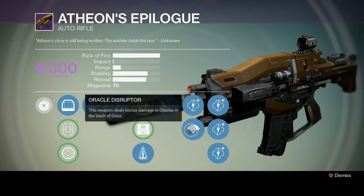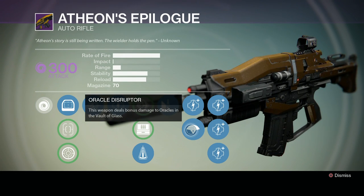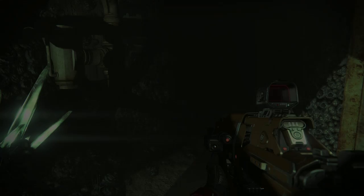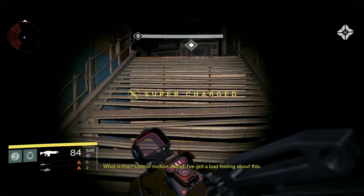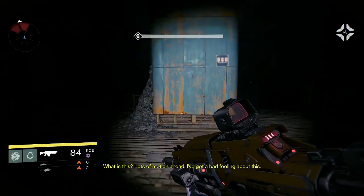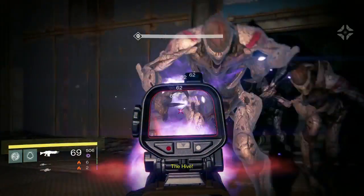The very special part of this gun is Oracle Disruptor. This is really useful inside of the Vault of Glass — it helps you do bonus damage to oracles. Before we get out of here, let's take a look at exactly how this weapon performs in combat. I have set a story mission to level 28 heroic mode, and we're going to have a little fun with this baby.